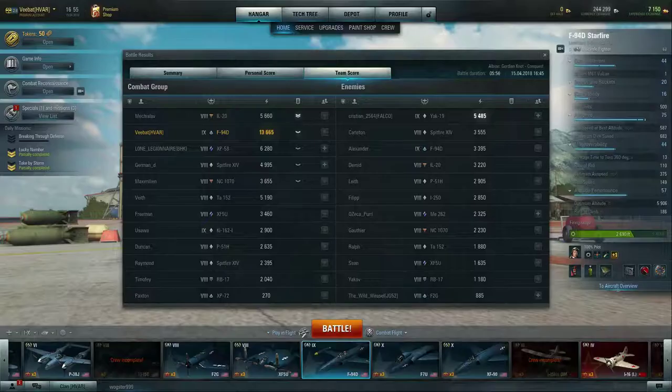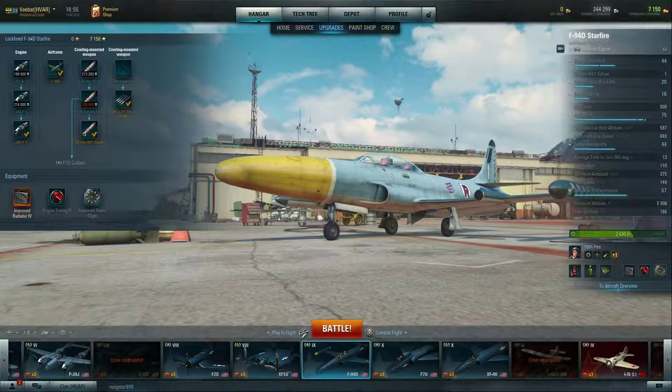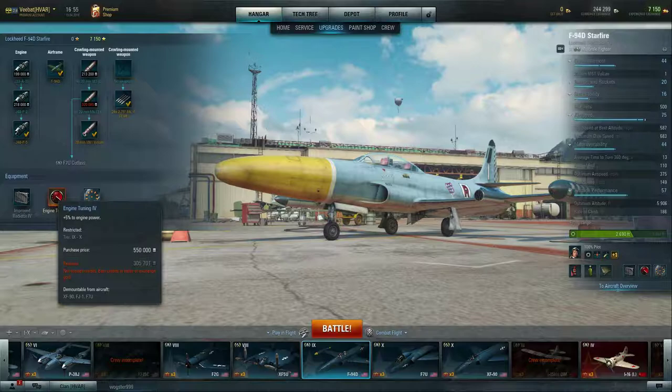This thing has a 13-second turn time, and a lot of people are tempted to put on maneuverability modules, but I don't advocate putting on modules that compensate for a weakness — I'd rather augment existing strengths. I'm a big fan of engine power, so looking at equipment I have an improved radiator to recover some boost as well as engine tuning, and combining that with Engine Guru lets me get up to speed a lot faster. You saw we were able to get well over 500 miles an hour in several situations, and while if you're bottom tier facing tier 10s you'll probably have a tough time getting away, that's particular to this airframe.